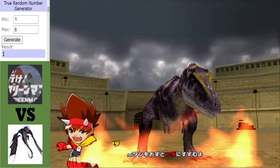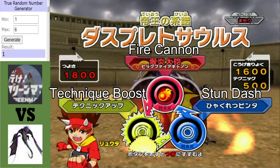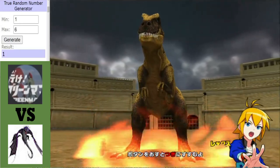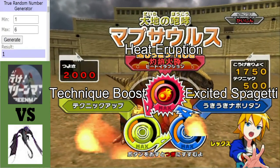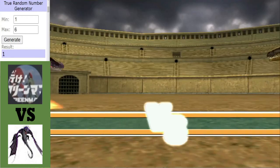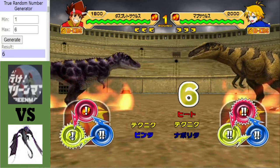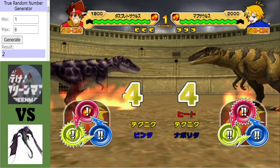Alrighty then, in the red corner for Mr. Backpack we have a Dasplетosaurus. It did okay last time — not sure what Technique Boost is going to do but we'll see. In the blue corner for the Skrill, we have a Mapusaurus. This Mapusaurus has almost the same moveset as the one I used for my Fire Tournament — only difference is the paper. We all know what Mapusaurus can do. This could be an important matchup because both of these two lost their opening matches.